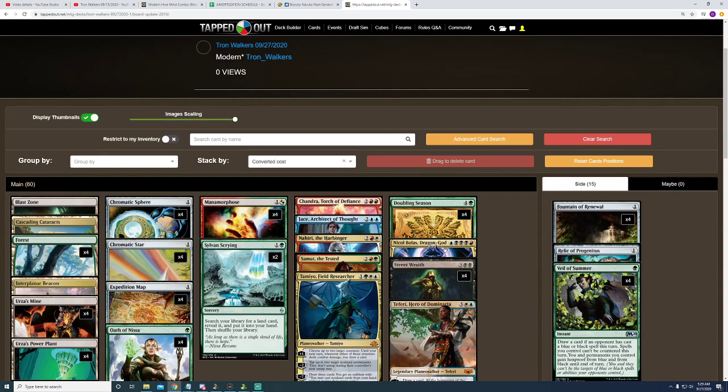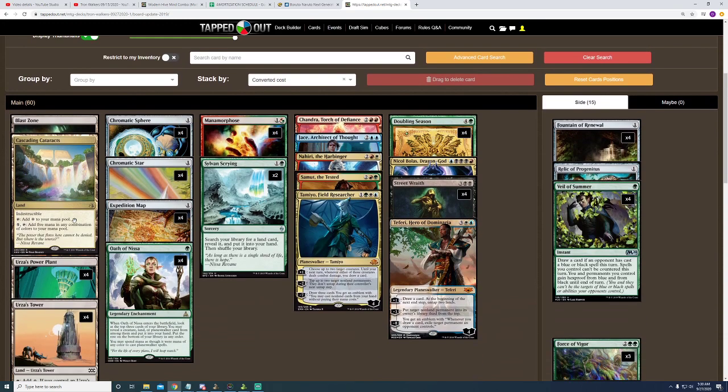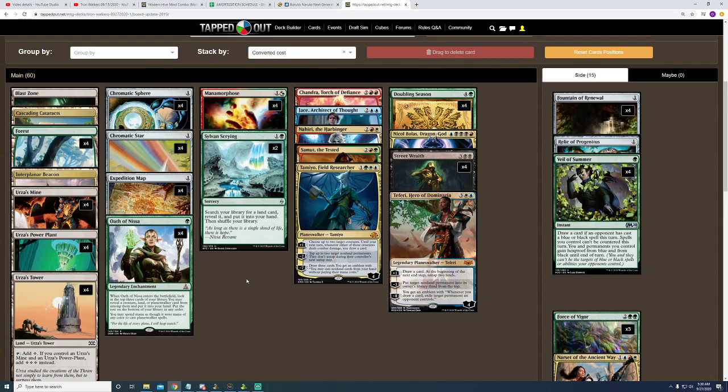A card that stood out to me very much when I saw the spoilers get released was Cascading Cataracts. It's a land that says you can either tap it for 1 colorless mana, or pay 5 mana and tap it to add 5 mana of any color to your mana pool. You can mix and match — green, blue, whatever you choose. That has been coming in extremely handy for me because I'm playing a planeswalker deck that's running all 5 colors.